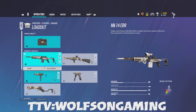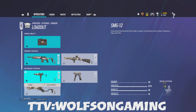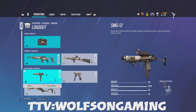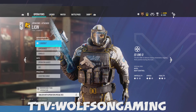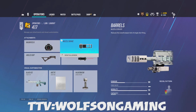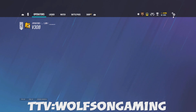For Dokkaebi: I use a muzzle brake, ACOG, angled, and laser. For her SMG-12 — and every other SMG-12 — red dot B, angled; there's no recoil whenever I use it. For Lion: 417, I use the ACOG, muzzle brake, angled, and laser.